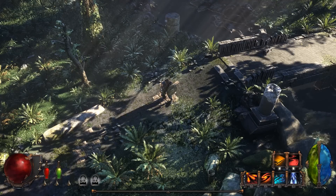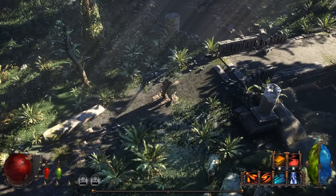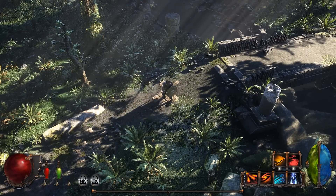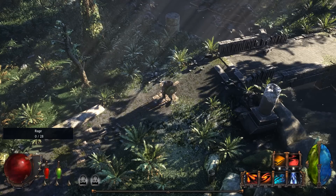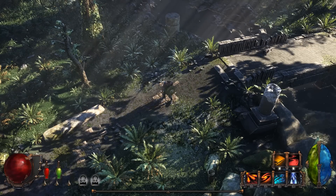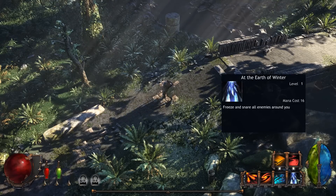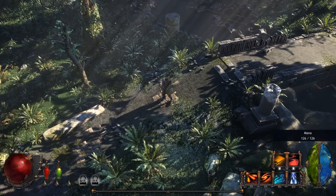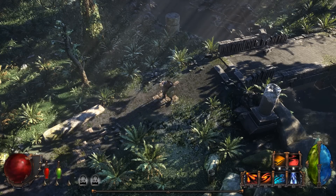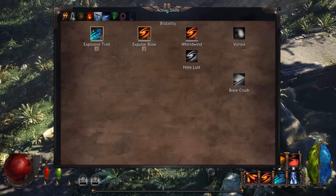Before getting into the deeper aspects, let's take a quick look at the UI. It's very familiar if you've played games like Diablo or Path of Exile. We've got a health globe system, a rage system, potions for life and stamina, and our skills mapped to left click, right click, and keys one through four. We also have a stamina system and a mana resource. You can take a look at the various skills available so far in the prototype by pressing S.